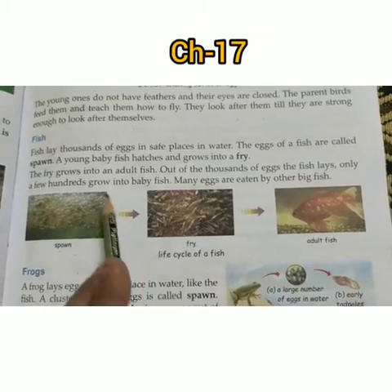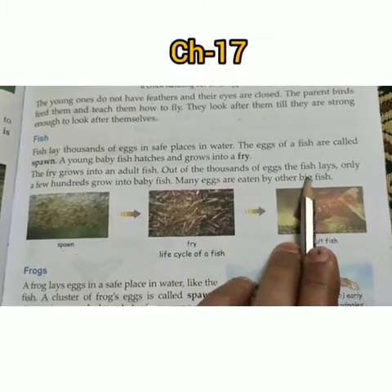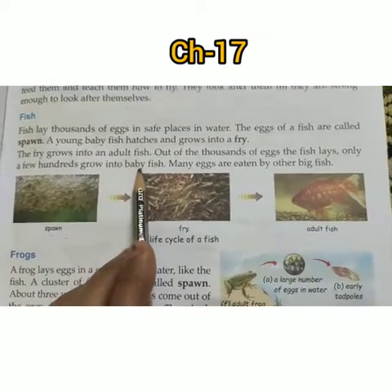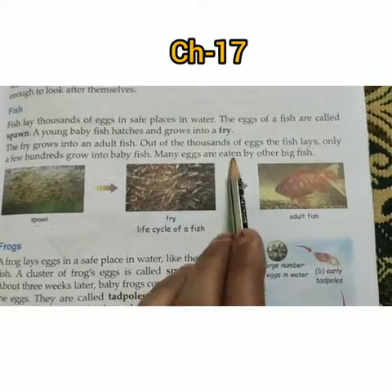A young baby fish hatches and grows into a fry. The fry then grows into a fish. Out of thousands of eggs a fish lays, only a few hundred grow, as many eggs are eaten by other big fish.